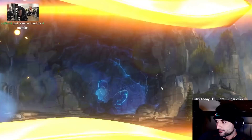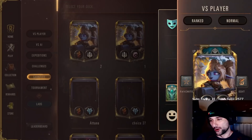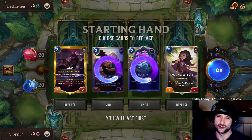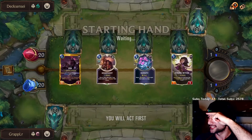Yo Selim, thank you for the four months — a third of a year, thank you! He doesn't have mana this turn, but next turn I get to double attack with the witch buffs, so I'm pushing two extra damage next turn. I'm almost certain I need to hold on to Noble Fight for this matchup. Yo Wraithin, thank you for the Tier 1 sub and gifted sub to Eugene as well — thank you so much.